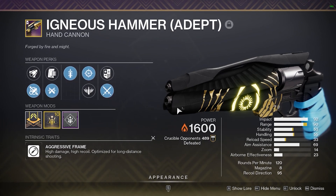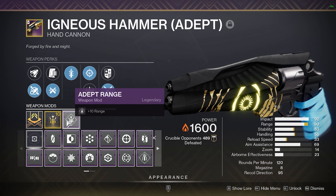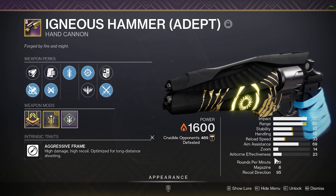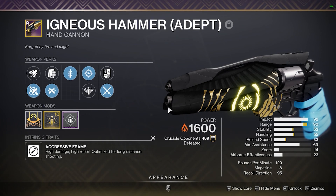With that being said, the roll I'm running in today's video is Quickdraw Snapshot with Ricochet, Flutter Barrel, Range Masterwork with Adept Range — we have a total of 90 range. This is a 120 RPM hand cannon, and 120s are actually really, really good, surprisingly.